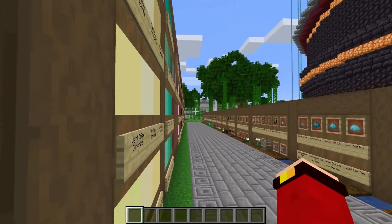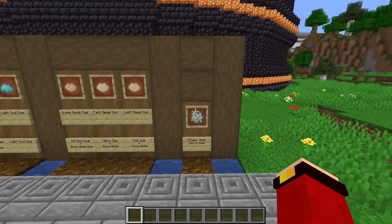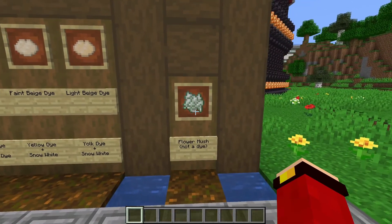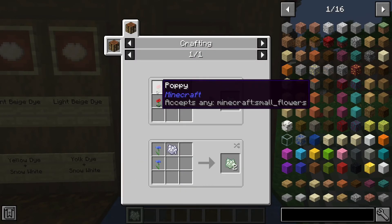That's my first time naming so many objects in one video, but it is awesome how many dyes there are. Now here we have flower mush — flower mush is crafted with any type of flower and a bone meal next to it.